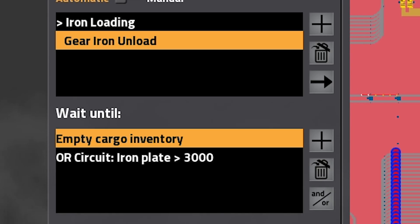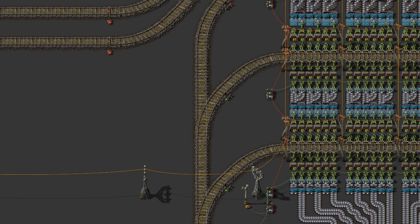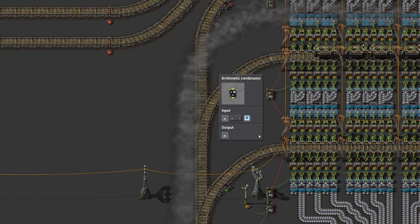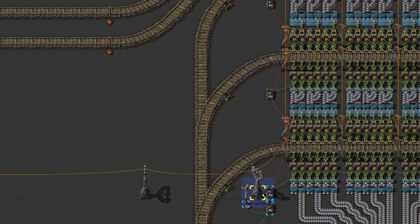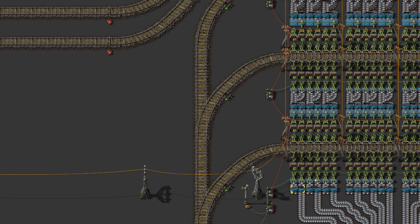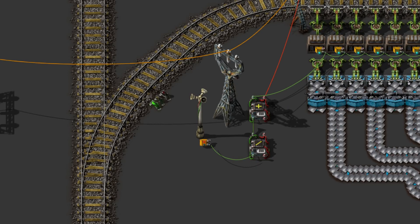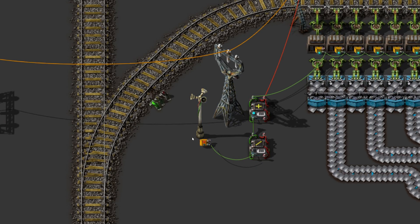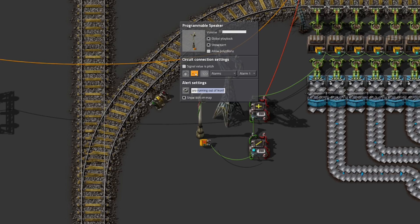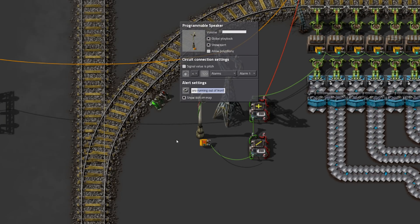I also wired all the individual train stops together to get the total average across all three train stops, using another arithmetic combinator. However, one arithmetic combinator has only two inputs, so I needed another one. I also used a third combinator which converts the first iron signal into a virtual signal of the same amount, so I can move from green wire to red wire without two signals getting mixed up at the arithmetic combinator. The end result, which represents all iron in the chests of all stations combined, is then divided by the total number of chests, giving the overall average iron per chest.